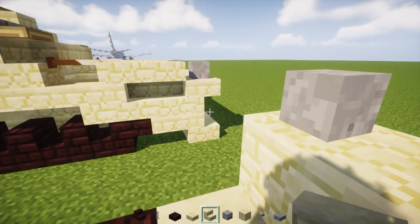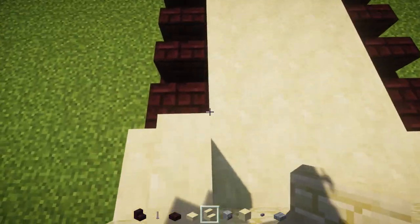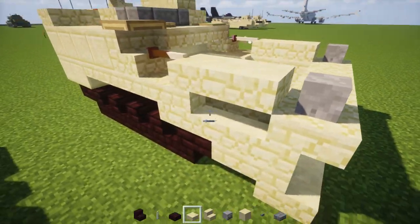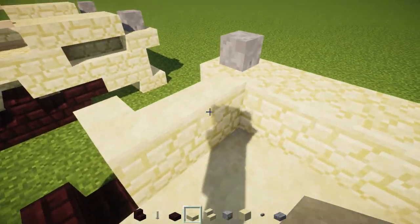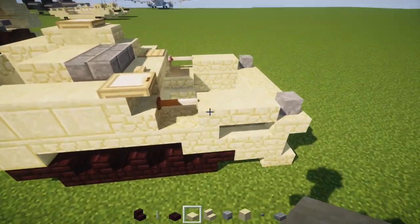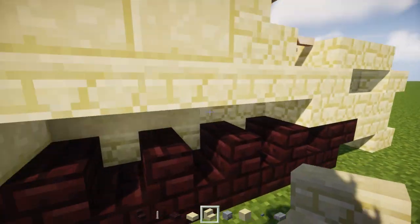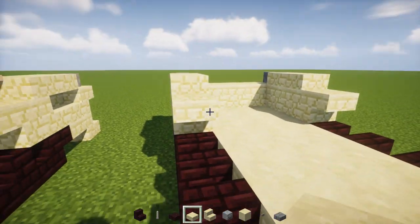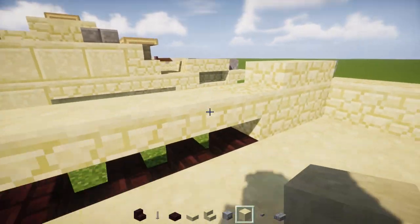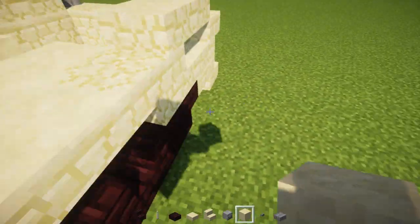Then we're going to have sandstone stairs on the sides — one like that, and one so it curves around the corner. And then two sandstone slabs on the outer edges. Then sandstone stairs right over here above the treads, and three more sandstone slabs on each side: one, two, three. We're going to use smooth sandstone inside — behind and on the inner part of these slabs — so it looks like that.